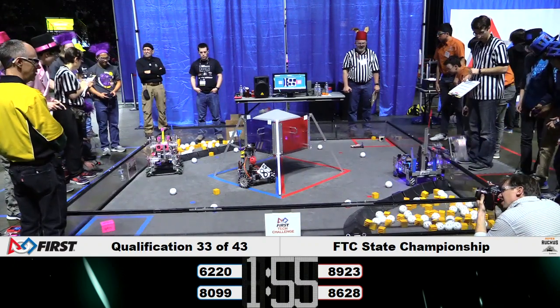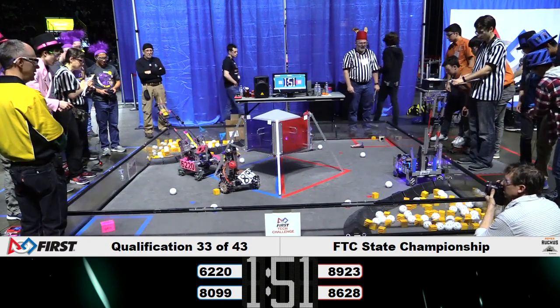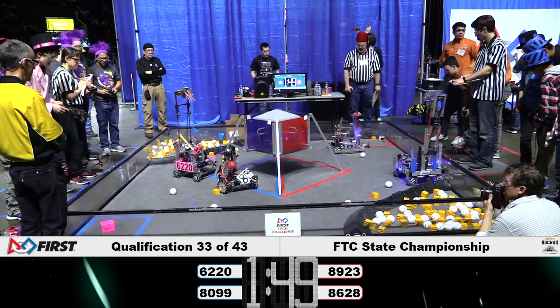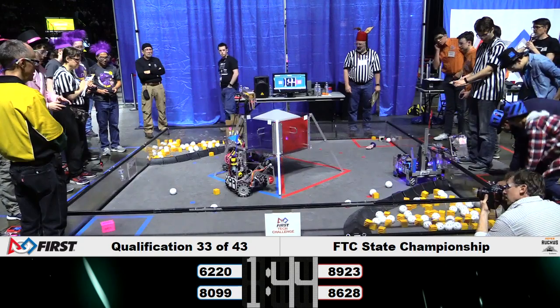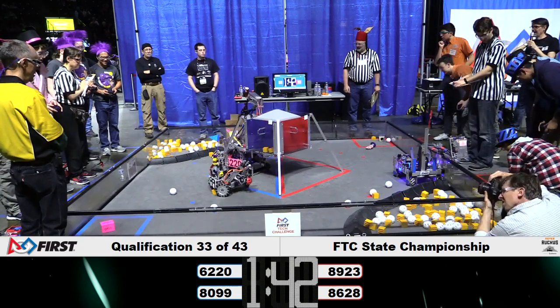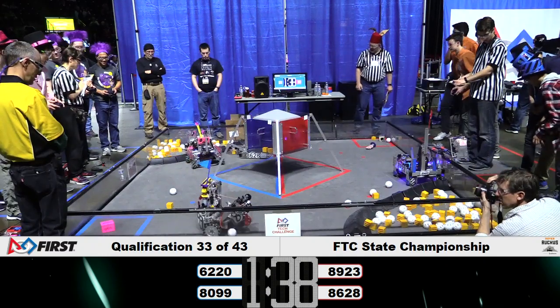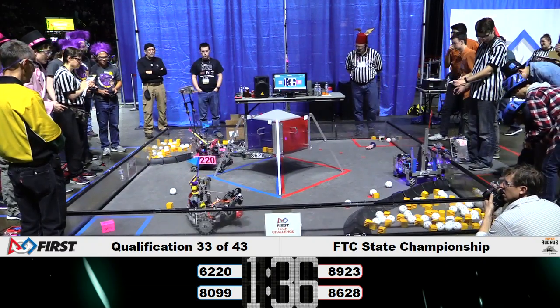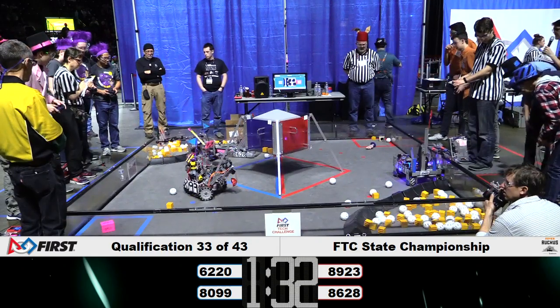With all of the drivers grabbing their remotes, we now have all four robots in motion. 6220 is first to grab two gold minerals from the corner and positions themselves to deliver them for the Blue Alliance — they now have two in the lander. They're going back for more, grabbing two silver, but they have missed.